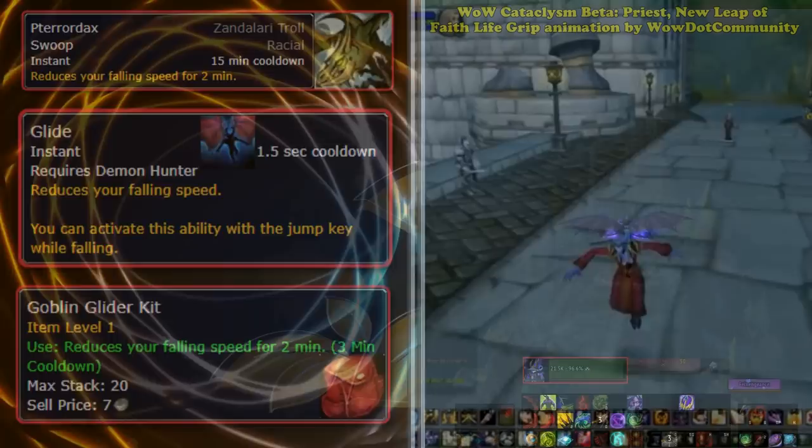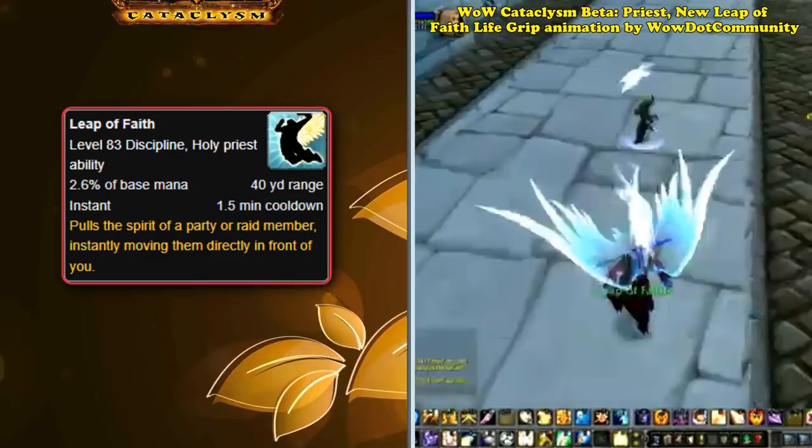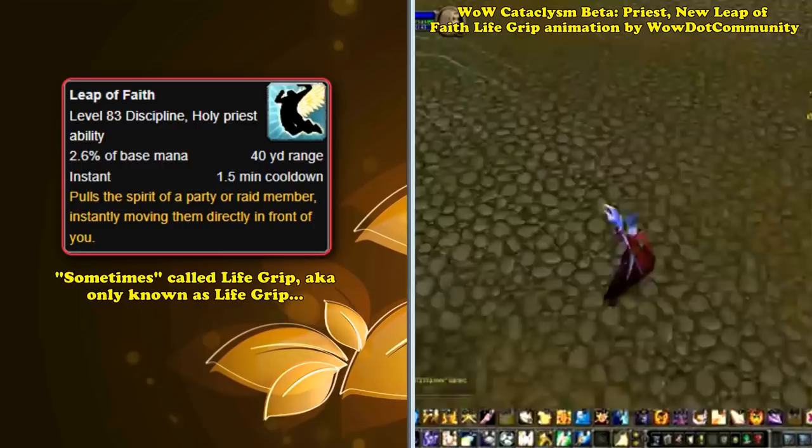At number 9, we have the Priest ability Leap of Faith. Leap of Faith instantly pulls the spirit of a party or raid member directly in front of the Priest. Only Discipline and Holy Priests can use Leap of Faith. Added in Cataclysm, Leap of Faith is also sometimes called Life Grip, to contrast it with the Death Knight's ability Death Grip.